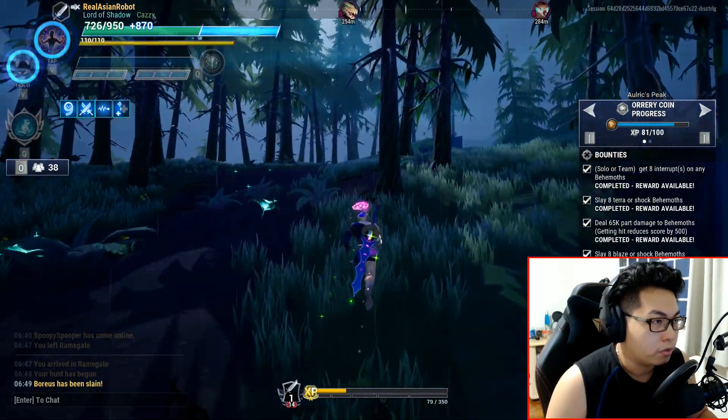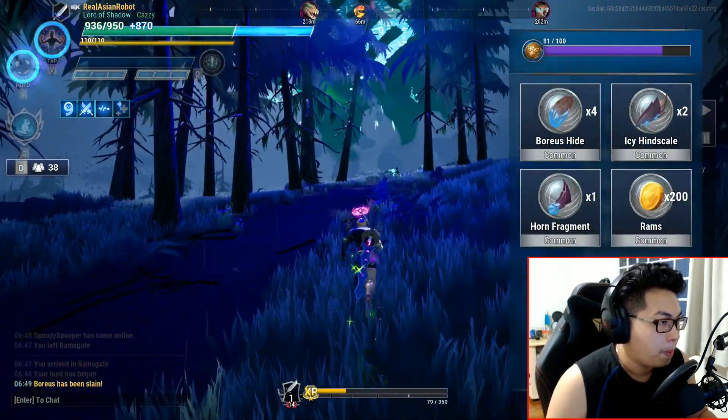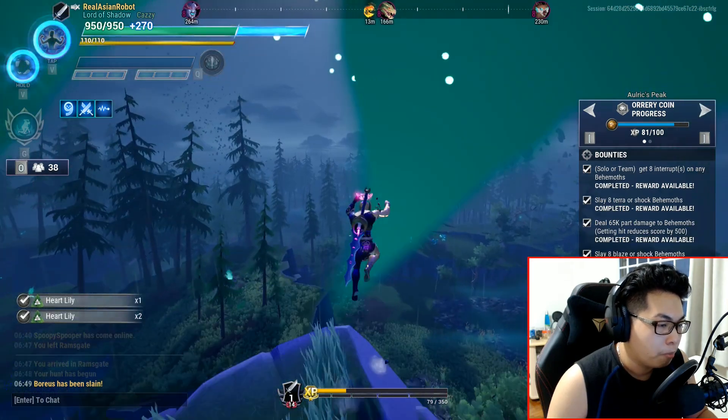Choose your next target — a Drask. Head over there and your shields are more than sufficient. Nine Lives also helps you drastically reduce a lot of problems. Your biggest weakness is fire.